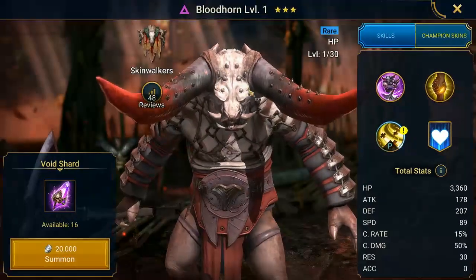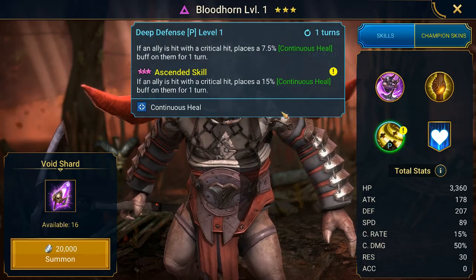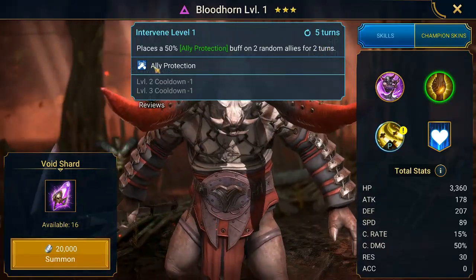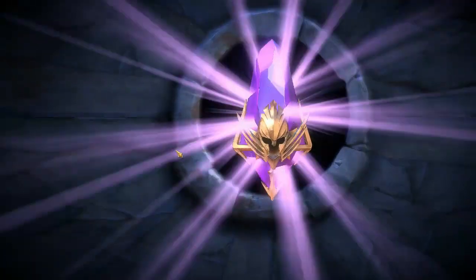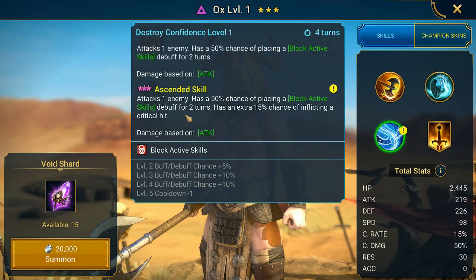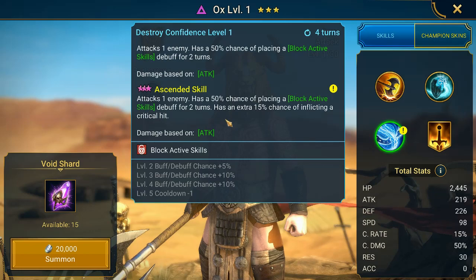It's based off attack, places weakened - turn meter decrease is pretty good though. Come on, let's see an epic or a legendary. If allies hit with a critical, places continuous heal - oh wow, three-turn cooldown ally protection. Also block active skills on a 75% chance and an extra 15% chance of hitting crits.